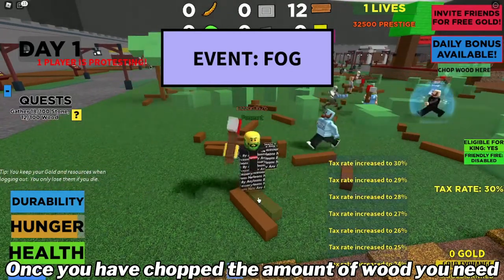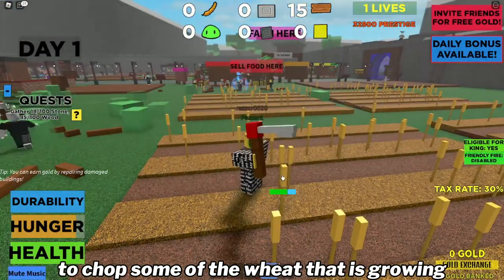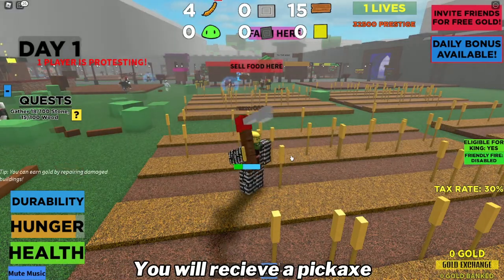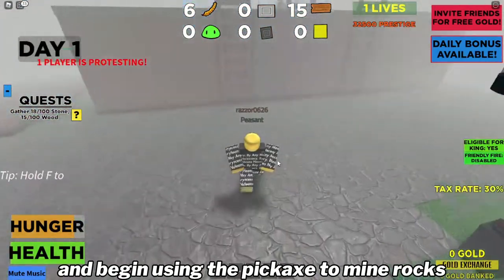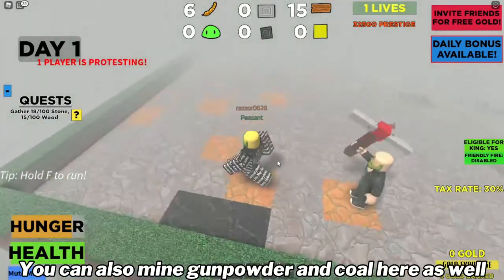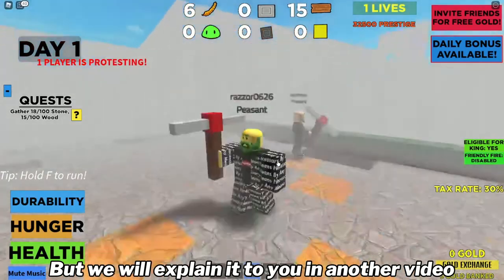Once you have chopped the amount of wood you need, you must then use the sickle you got to chop some of the wheat that is growing. Do the same thing but be next to the wheat to harvest it. Once you get a certain amount of wheat, you will receive a pickaxe. Go to the mine where Razier is and begin using the pickaxe to mine rocks — be next to the rocks and click to harvest stone. You can also mine gunpowder and coal here as well, but we will explain its use in another video.